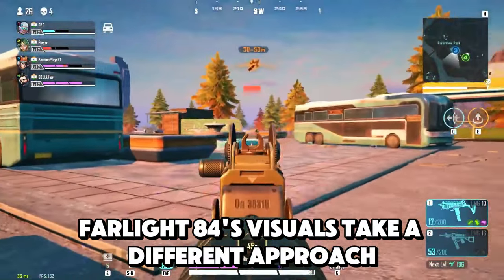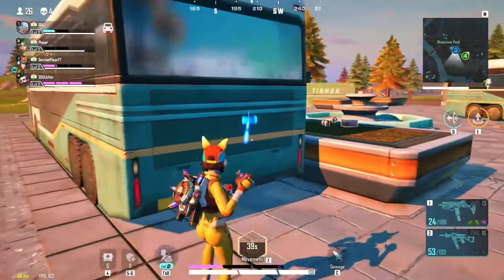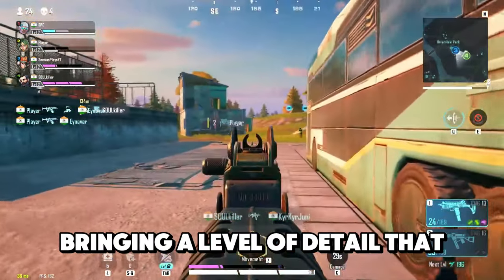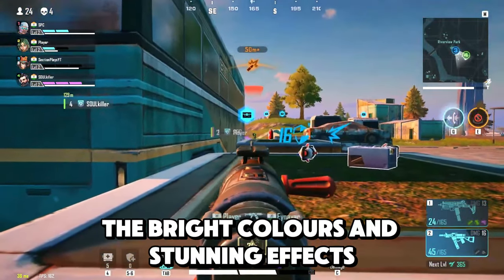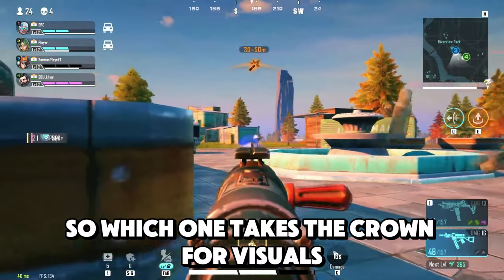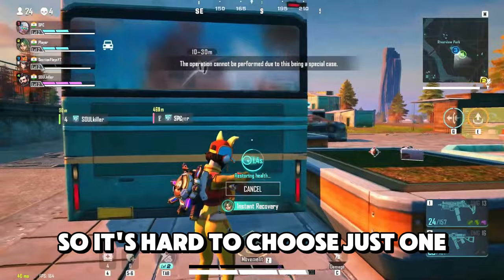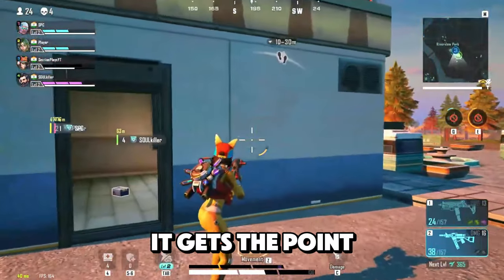Farlight 84's visuals take a different approach, immersing players in a vibrant, colorful universe that stands out among the competition. The art style is eye-catching, featuring characters and environments that are imaginative and engaging. The graphics are polished, bringing a level of detail that enhances the overall experience. The bright colors and stunning effects create an exhilarating atmosphere, and the fun sound effects make each match feel lively and energetic. Which one takes the crown for visuals? It's really a matter of personal preference, but since Farlight 84's graphics fit more with the game's atmosphere, it gets the point.